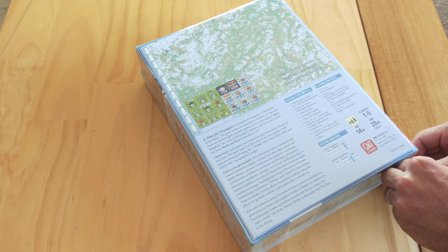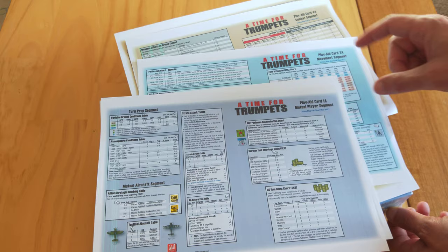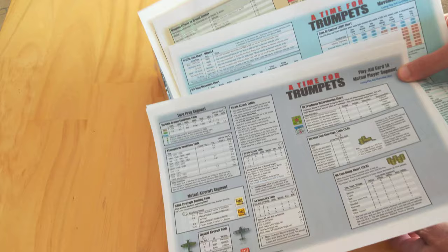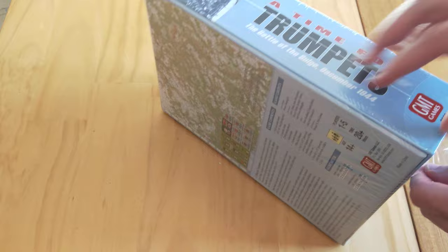With quite a bit of errata and modifications, I've also printed off the revised charts. There are four player aid cards that come in the game, and three of the four — 1A, 2A, and 4A — have been revised a little bit. These are the living play aid charts from May 2021, and you can get those on the GMT Games website.